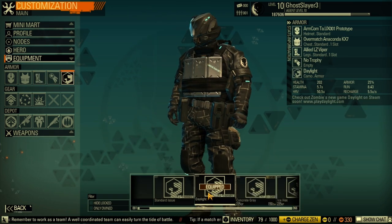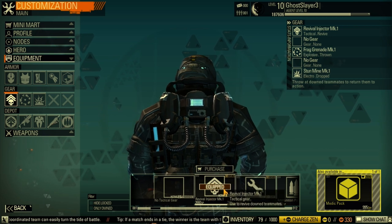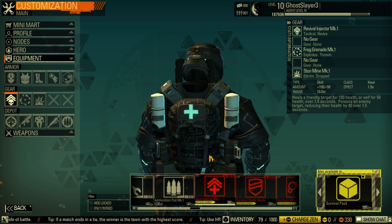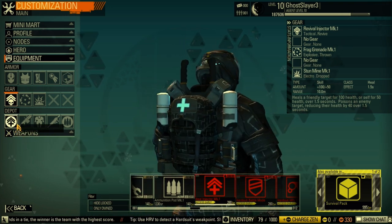For trophies and camo it's preferential. I'm going for the Revival Injector, but you could go for the Heal Injector. I think that's one of the best options because you can heal yourself, so I would recommend it.